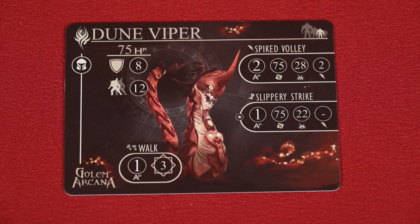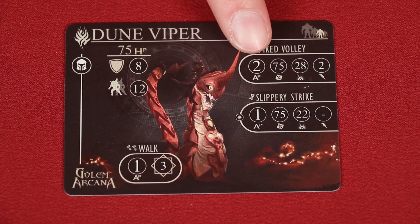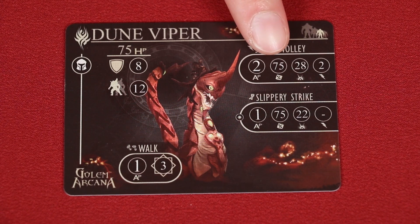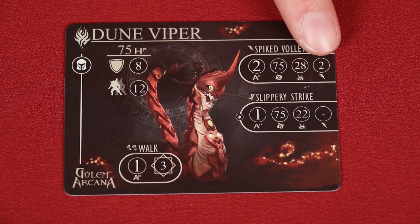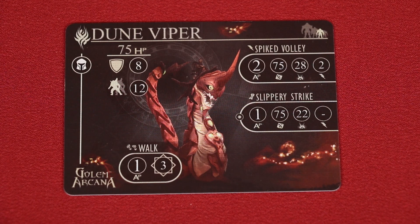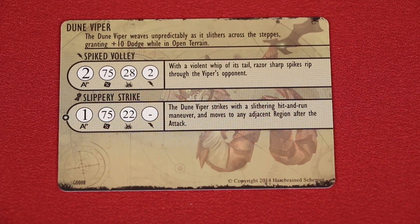Now, let's discuss combat. There are two main types of attacks: melee, which shows this fist symbol, and ranged attacks that show the lightning bolt. The first value here is the number of action points you need to spend to activate the attack. The next number is the accuracy — a value out of 100 that you need to roll less than or equal to in order to hit your target. Then, this is the damage you'll do if your attack is successful. And finally, the range. If it is a melee attack, there will be no range; instead, you must be in the same region or space as your target.